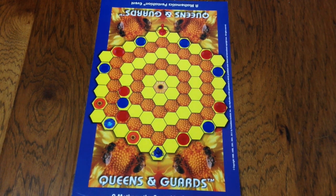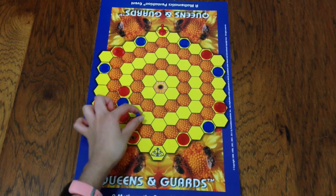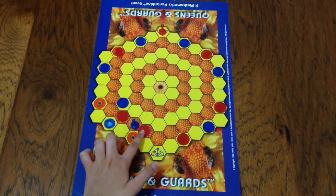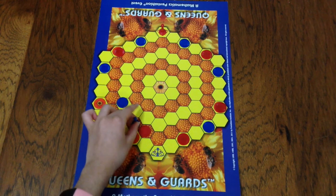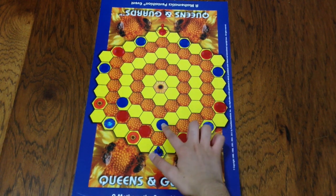What happens if the queen is trapped? If red moves in there and traps the queen, the queen has to go back to its starting position whenever it is trapped. And can a queen be used to form a trap? Yes, absolutely — the queen can be used to form a trap.